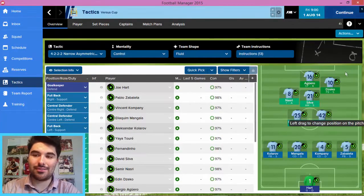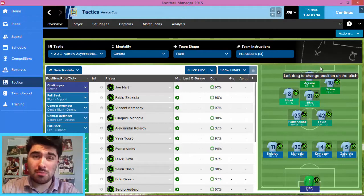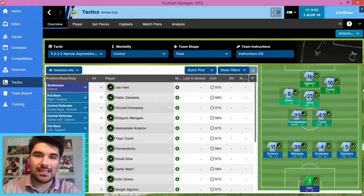I noticed at Man City straight away, a lack of any real good wide players. I mean you have Nasri, you have Navas, but there's not really too much depth in the wide areas. And besides, I prefer playing narrow formations anyway, so you can see we've gone with a 4-2-2-2, slightly asymmetrical. I love that little diamond at the top there. You've got Nasri, Silva, Xeco and Aguero, all very attack-minded players in that diamond.